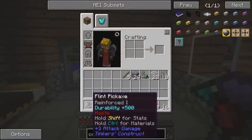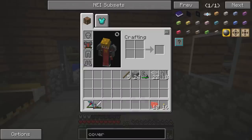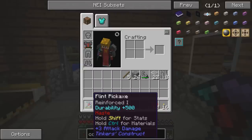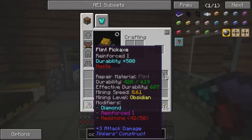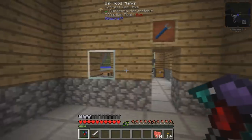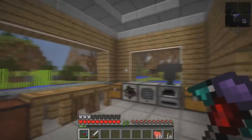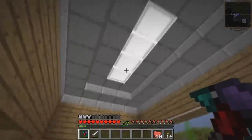I've got a flint pickaxe and it's reinforced with diamond as well as obsidian plating, and I've also got about 42 redstone to increase the speed. That might not mean anything to you guys and I will cover that in another episode, but as I have a little walk around you guys might think things are looking a little bit better.